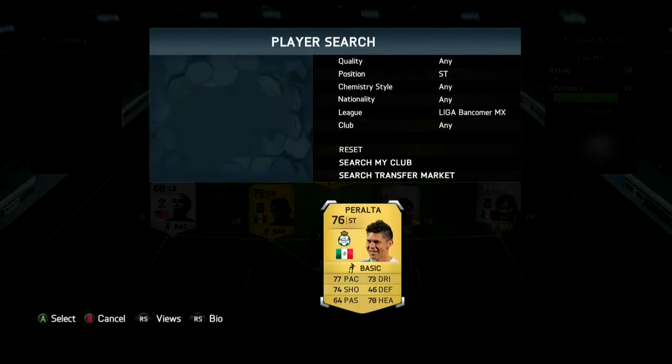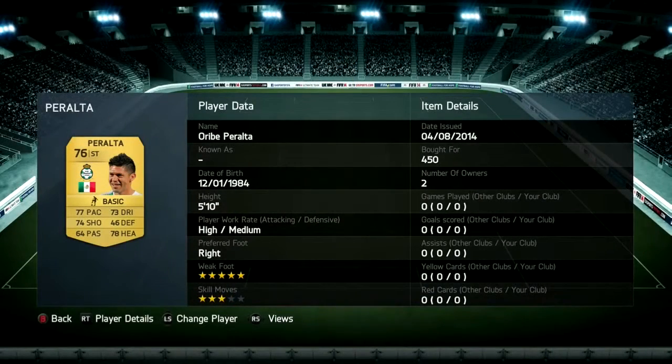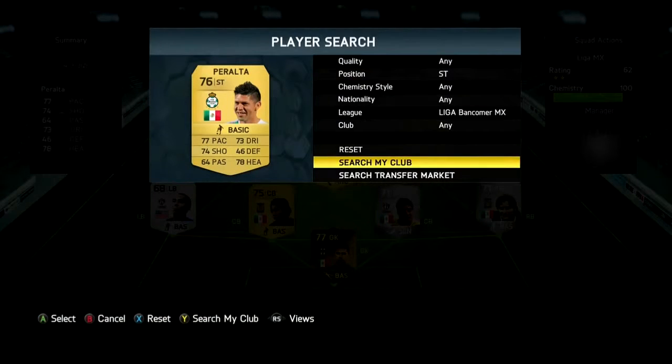For striker, it's going to be Oribe Peralta, who also has an international Man of the Match card for 22k. But right now I actually have him as a regular card, who has 5-star with 3-star skill moves — decent, with 77 pace and 72 dribbling.